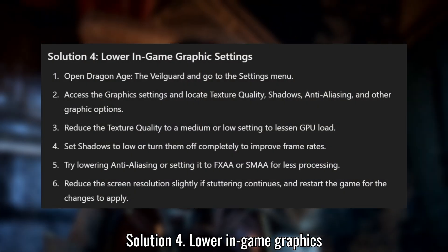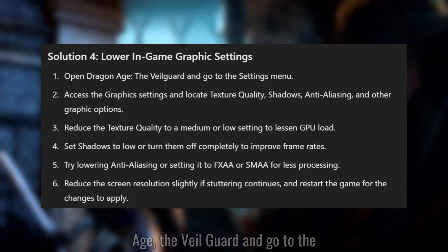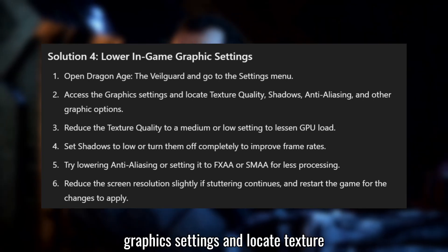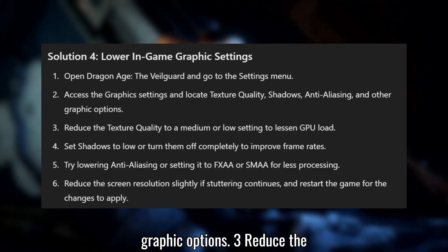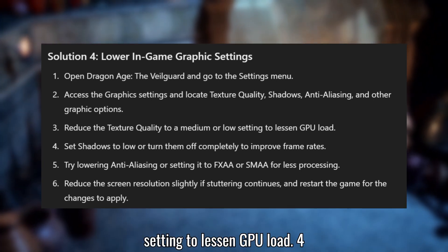Solution 4: Lower in-game graphics settings. Open Dragon Age: The Veilguard and go to the Settings menu. Access the graphics settings and locate texture quality, shadows, anti-aliasing, and other graphic options. Reduce the texture quality to a medium or low setting to lessen GPU load.